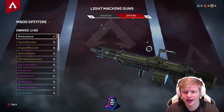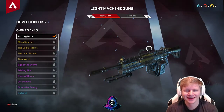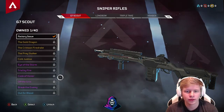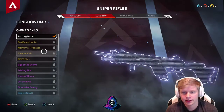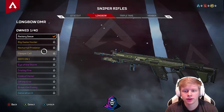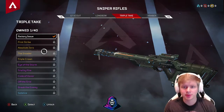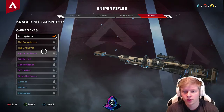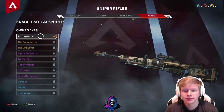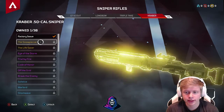The Spitfire looks like an M249. For sniper rifles, it's cool that we already have four. That one looks like an M21 — probably your semi-automatic. Then the G7 Scout, the Longbow, the Triple Take which I'm pretty sure fires three bullets at once — reminds me of the PO6 — and the Kraber, which is probably your heavy-hitting 50-cal type bolt-action sniper.